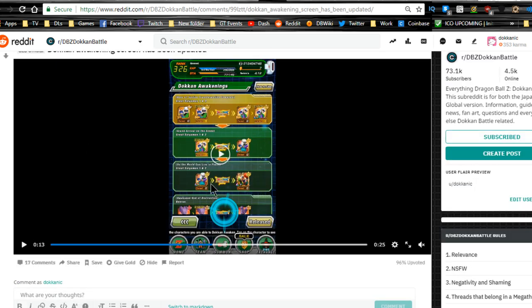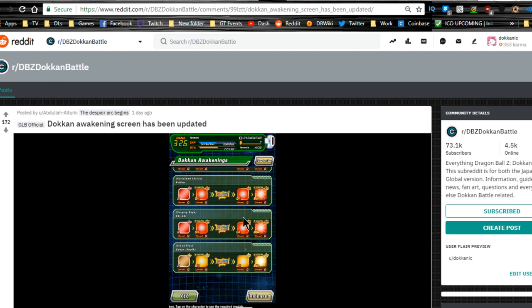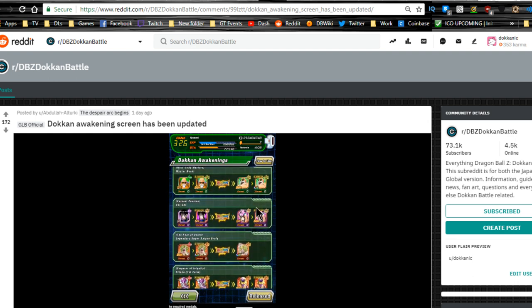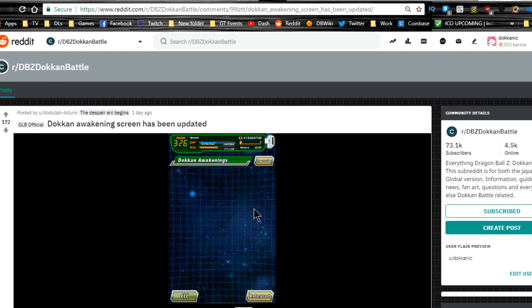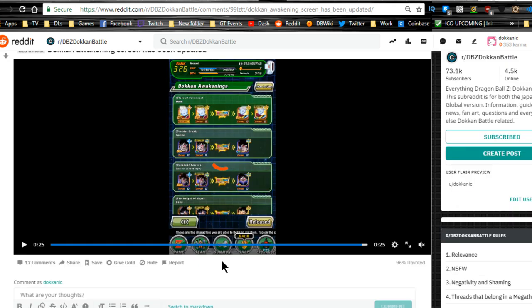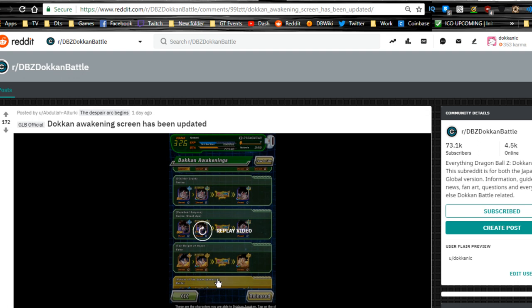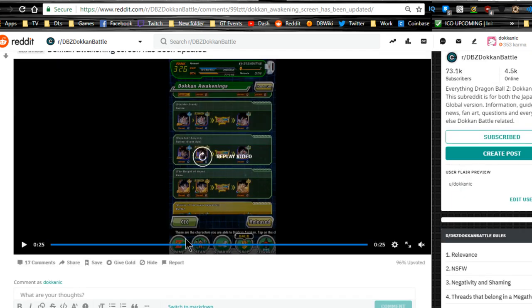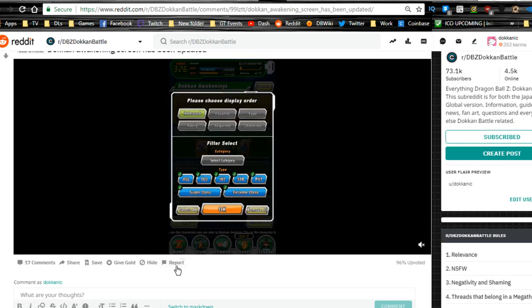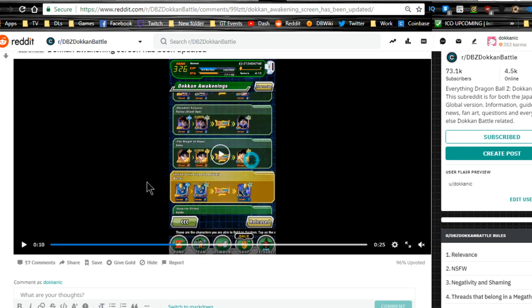There's a new Dokkan Awakening screen. For the Dokkan Awakenings — if you want to go see which ones are available — you can click on the cards and it shows you in yellow which ones you actually have. So you can see the Great Saiyan Man Dokkan Awakening highlighted in yellow, meaning it's done. Birder was also showing yellow. That's pretty awesome — I like having that available.